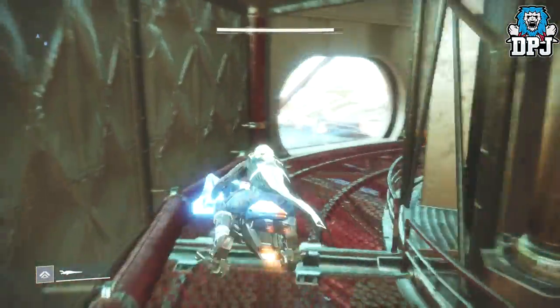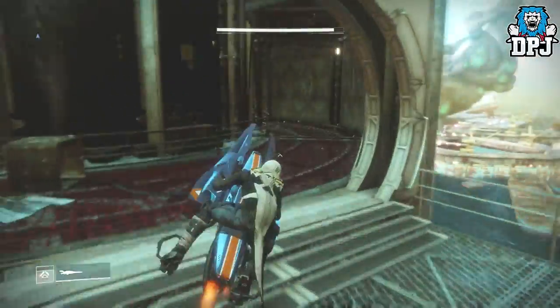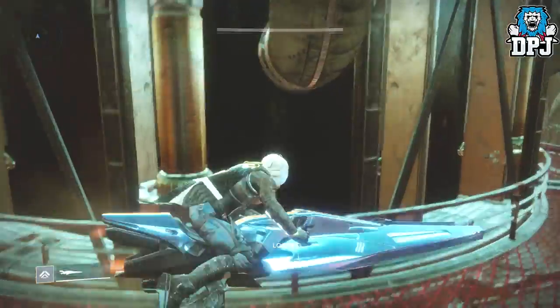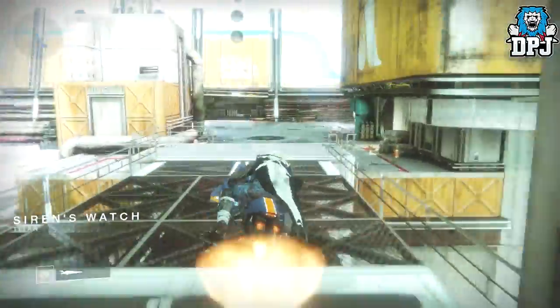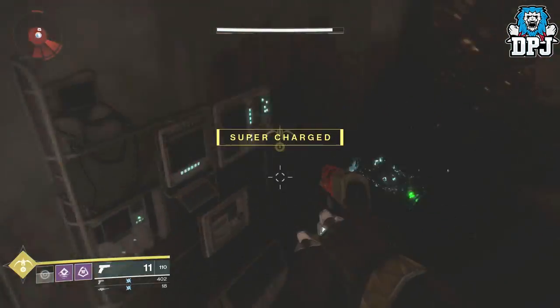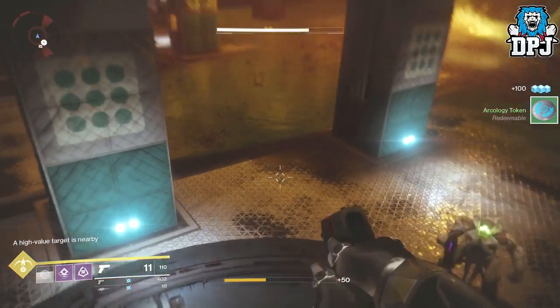Simply circle the room until you find a chest. Once you've found one, jump on your sparrow and head in the direction I take, going towards Siren's Watch. There's no rush here, and I'll explain why in a second. Once you're at Siren's Watch, simply turn back on yourself and head straight back to that chest.